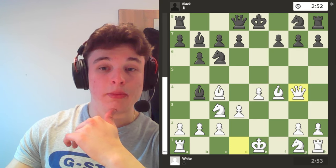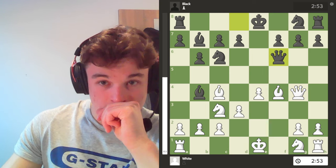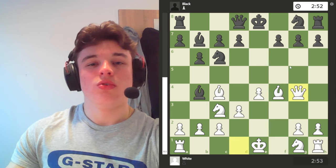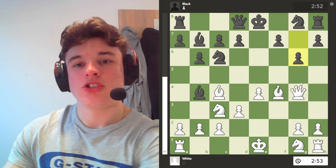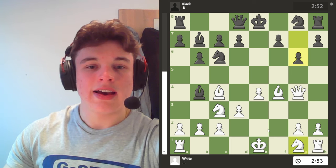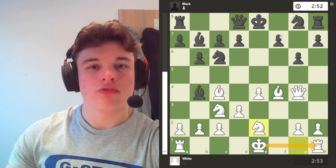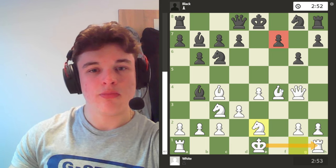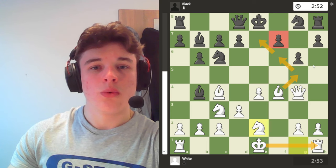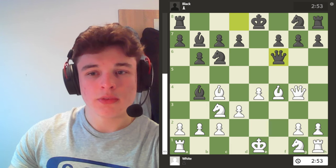The computer thinks Qg4 is a miss. We have Qf6 defending the pawn — really the only good way to defend it. Because if you play a move like g6, then your light squares are just so weak. I'm probably going to develop this knight, castle, get my rook onto the f-file to target the f-pawn, and my bishop can come to g5 to make use of the weak dark squares. So Qf6 defends the pawn.